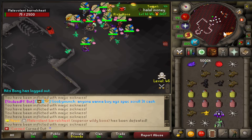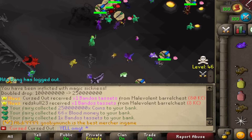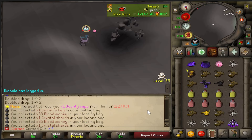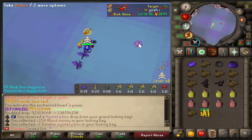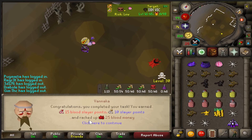Malevolent Barrel Chest for Bandos Tacits — that's a nothing drop right there. Bounty Cave from Hunliff — I'm pretty sure that's a log slot. It is, number four. So not really a new slot. Mystery Box drop from our Grand Looting Bag — I don't think I've ever gotten one of those before.